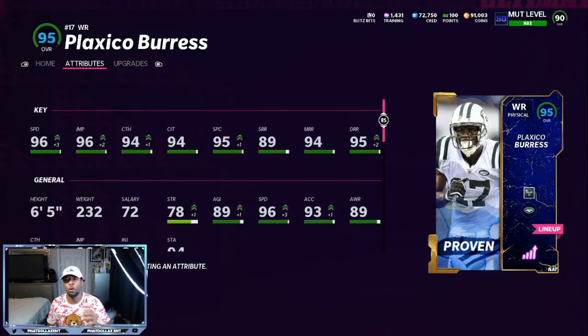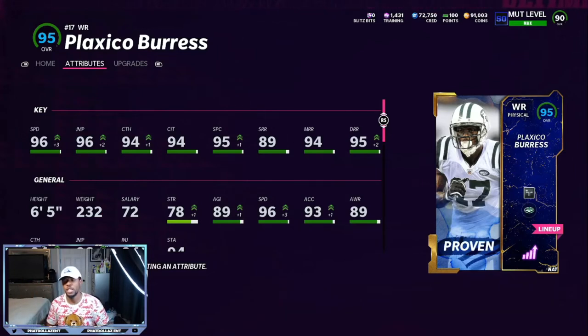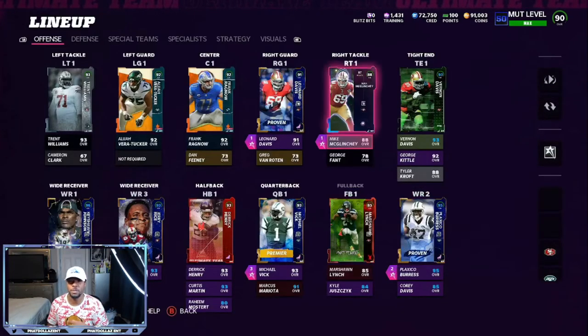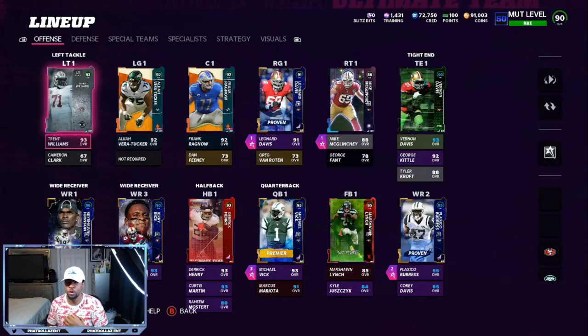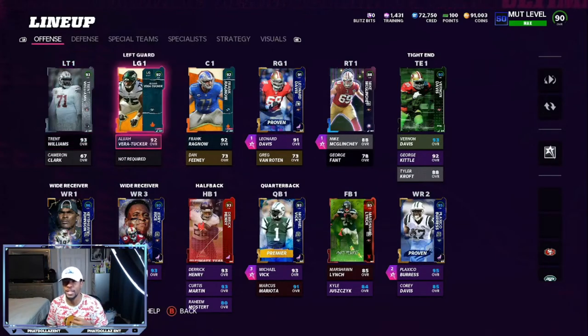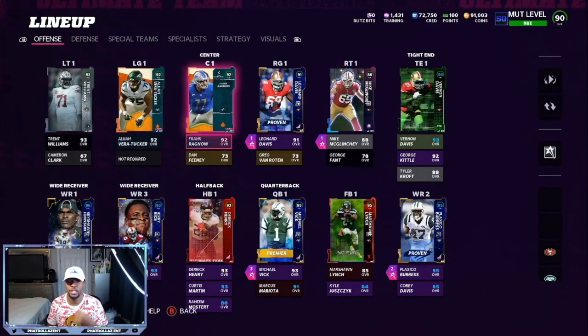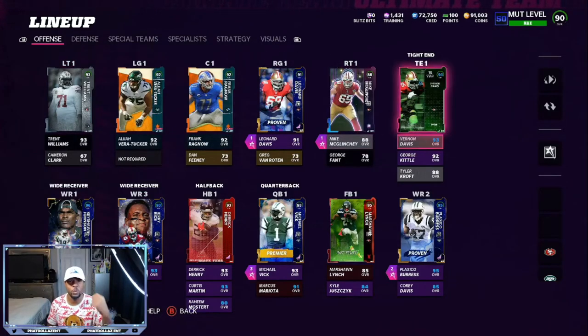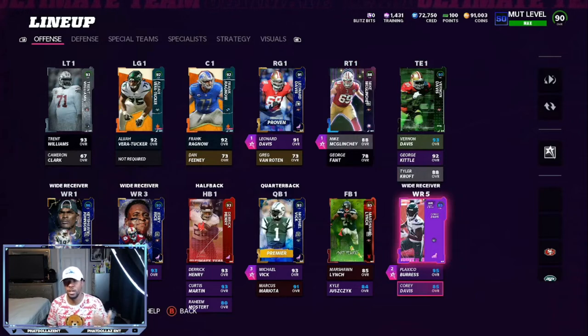With all the route running thresholds minus short route running, he doesn't usually go less than 10 yards — usually 10 yards or more down the field — and he's six foot five. On the offensive line I have Leonard Davis and the new Trent Williams, plus some Jets and Lions players just to fill in spots. We're going to need an upgrade on the right tackle. We have Vernon Davis, George Kittle, and Tyler Croft for the Jets.